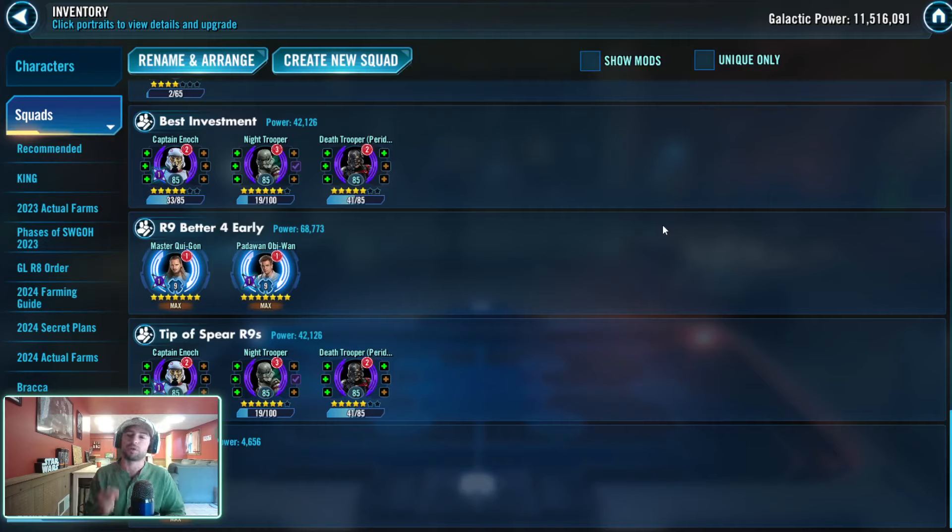Now, the Relic 9 tier — this is where things get interesting. If you're an early game player who feels they have to take one of these to Relic 9, it is much smarter to go after Duel of the Fates for the Relic 9 resources. Your return on investment is a lot faster, you're only investing in two characters, and while you're not getting Omicrons, you're also not delaying how quickly you'll recoup the materials you spent.